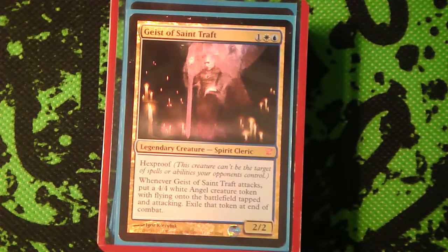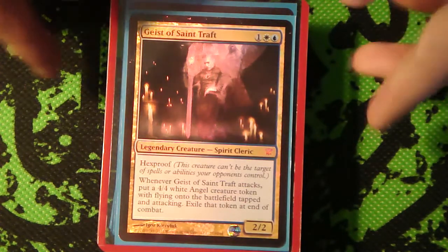Hey guys, what's up? Blackdub here, doing another EDH deck tech because my last one got a really good response. This one's with Geist of Saint Traft as my commander - one of my favorite, probably my favorite blue-white creature ever printed. This guy's really awesome, he's got Hexproof so it makes him really difficult to remove, and he attacks for a total of 6 damage - not 6 commander damage unfortunately - but 6 damage is still a pretty big chunk, and the other 4 damage he gets from the angel basically makes up for it. So let's get down to it.